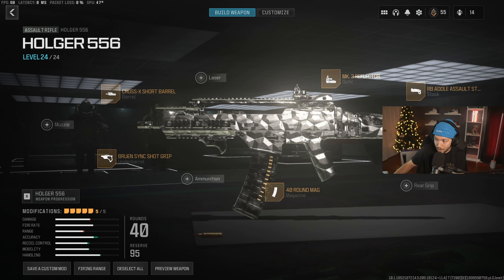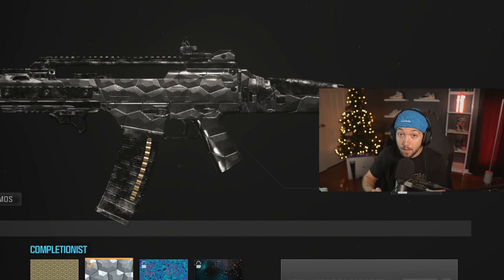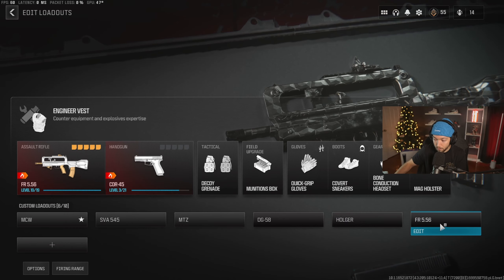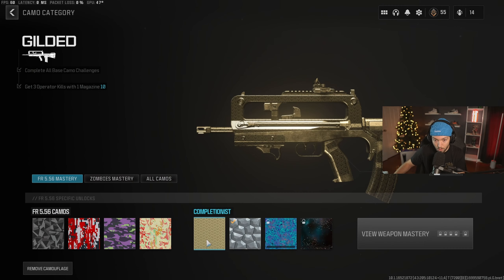The MTZ — for the MTZ class setup, we are running the Bruin Sinkshot Grip Underbarrel, 5.56 NATO High Grain Rounds, the Bruin TR-24 Assault Grip Rear Grip, MK3 Reflector Optic, and the MTZ Drifter Heavy Long Barrel. The base challenges and gold challenge are the same. For the forged challenge, it is 10 kills while moving in Tac Stance. This one is super easy to do — most of the time you're going to be moving in Tac Stance anyway. Just toggle on Tac Stance and strafe side to side, hit somebody with a jump shot or slide at them — any of those things are going to count.